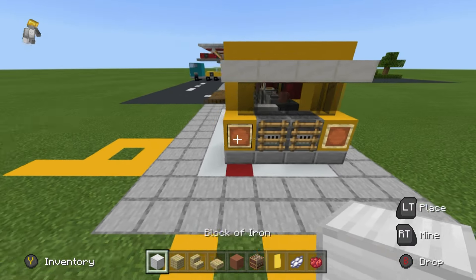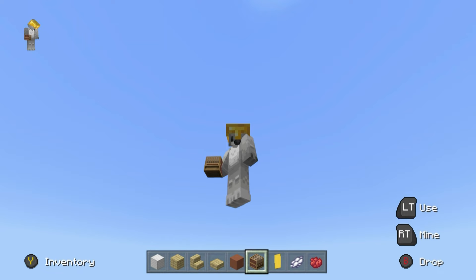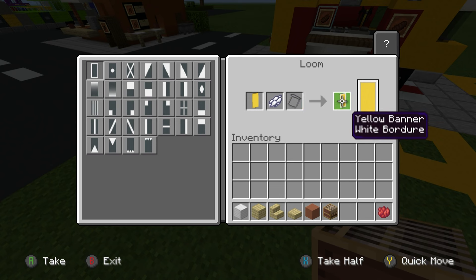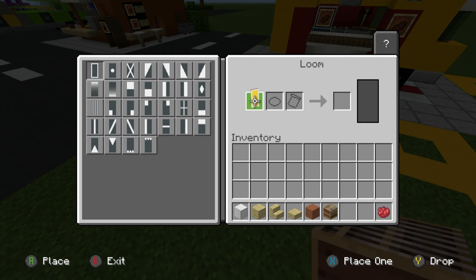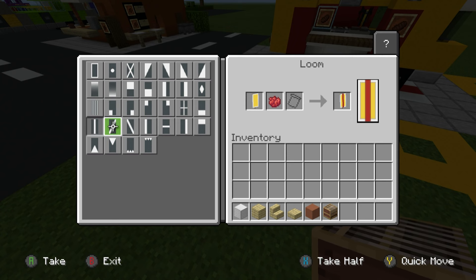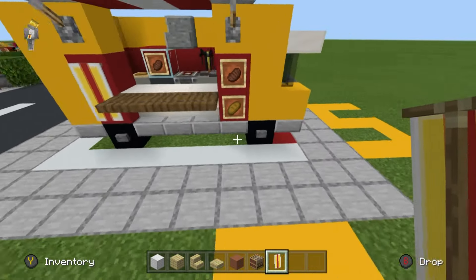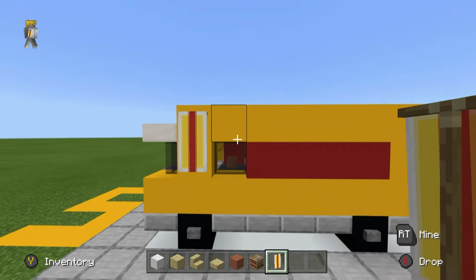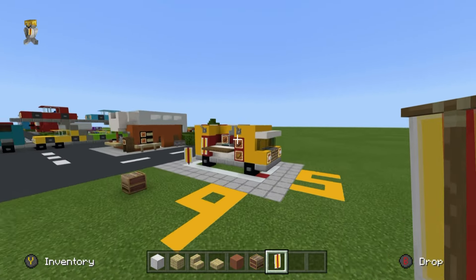We're going to place blocks of iron in the two front item frames at the front of the vehicle as headlights. Now we're going to make the banner using a loom - you can also use a crafting table. We'll crack open the loom, put the yellow banner in there with the white dye - we want the first pattern which is the white border going all the way around the outside of the banner. Then we put that back in with the red dye and we want a vertical strip of red dye top to bottom in the middle of the banner - that's actually going to somewhat look like a hot dog. You can place it on the side there, and you could even hang banners off the sides of the vehicle to advertise what the truck is for.